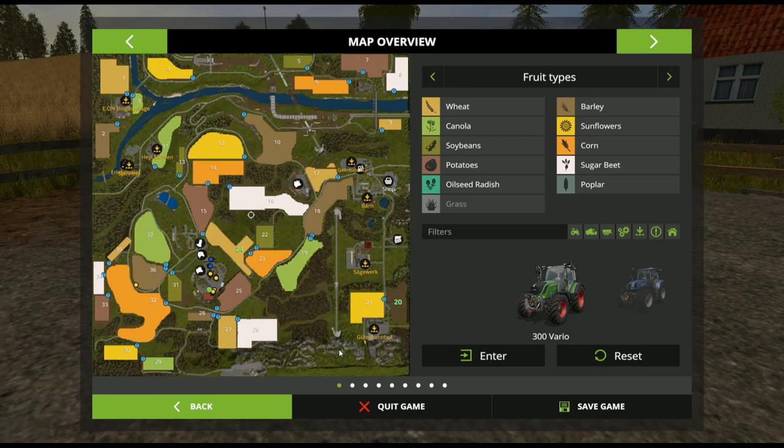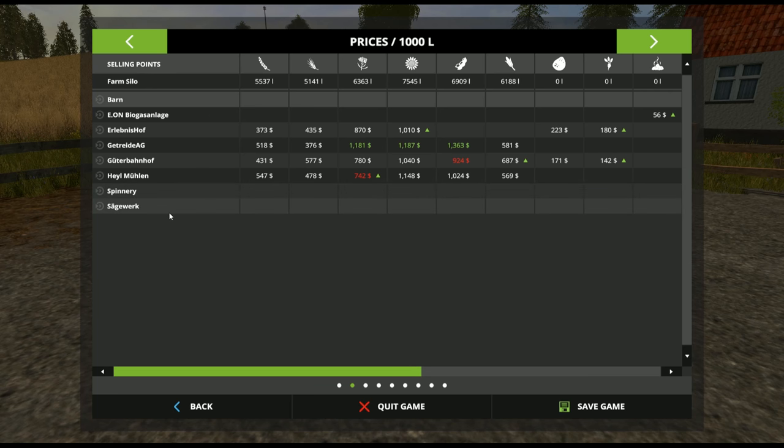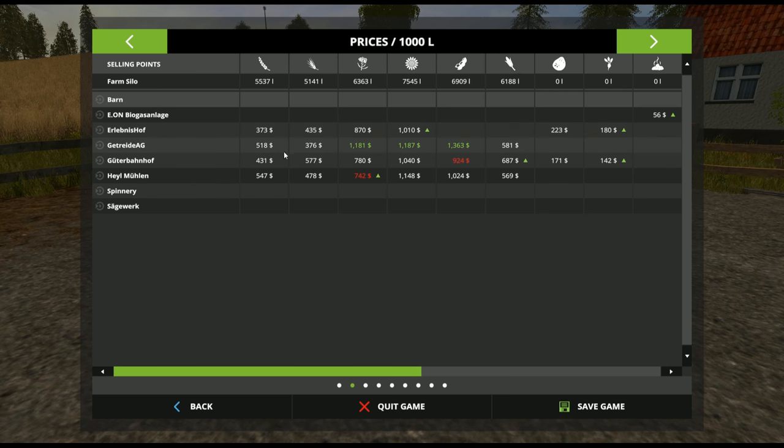Sell-point-wise, there's not too many — maybe four or five. You've got your biogas, a barn for selling hay and grass, and four additional sell points for selling your grains and fruits. Then you've got your spinnery and your lumber mill. At least you do have some competition. The last map we reviewed only had two sell points; this one has four.